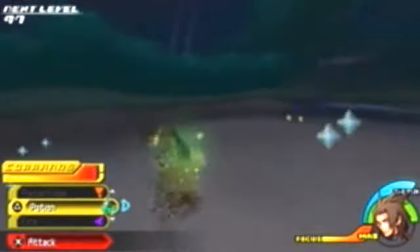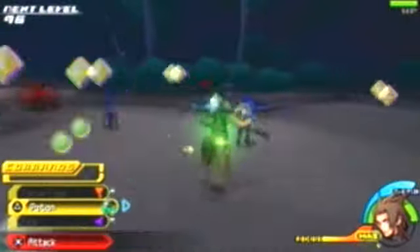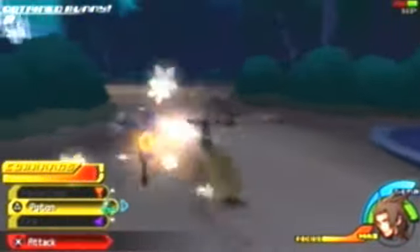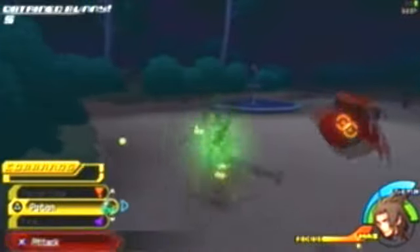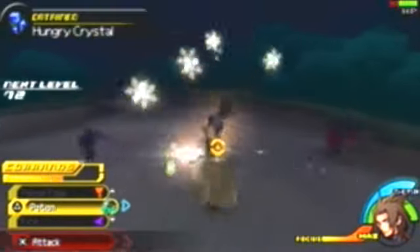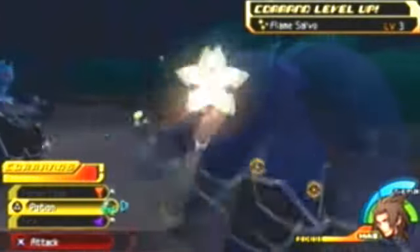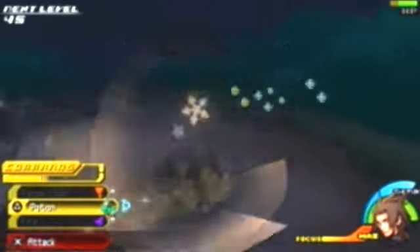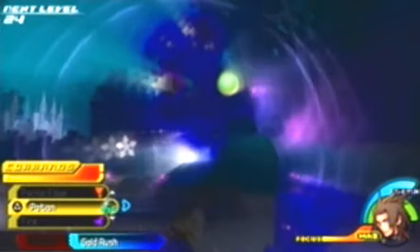Second wave of enemies — got a high potion. These new enemies are like little plant things. The Flame Salvo shotlock leveled up to level three, which is awesome. I'll show it off next boss since shotlocks are always fun. We've got about five minutes left, which should be enough time to reach the next save point.